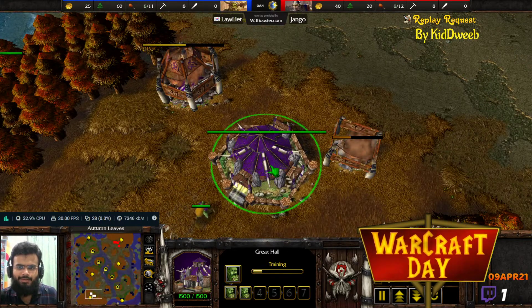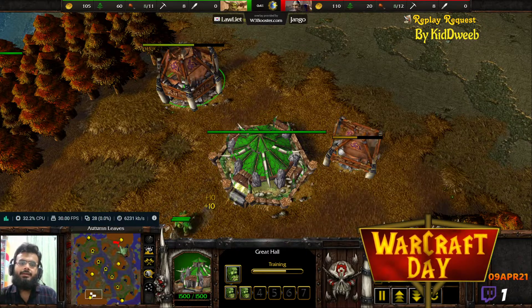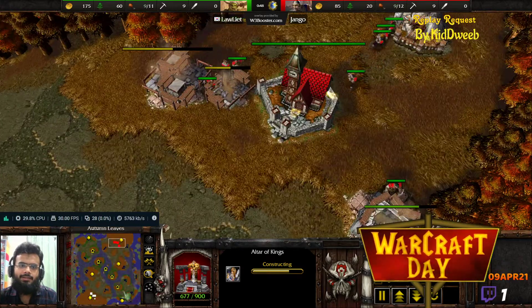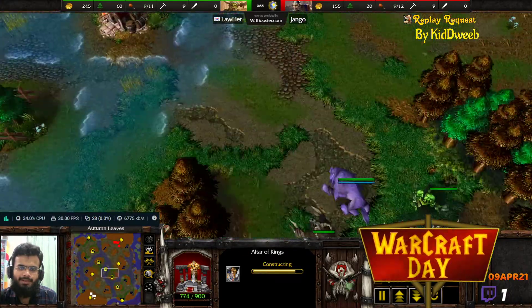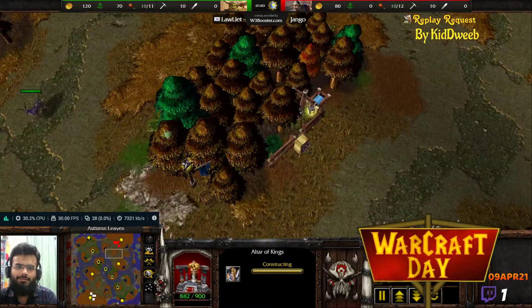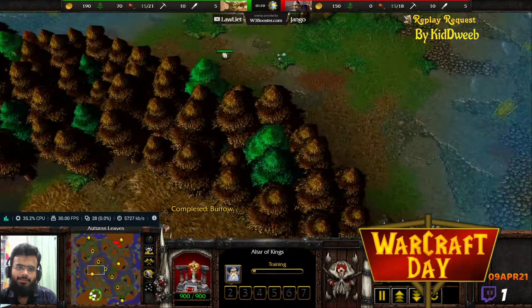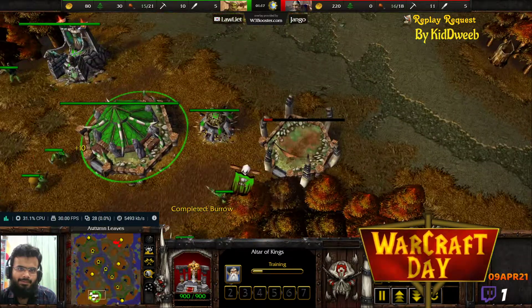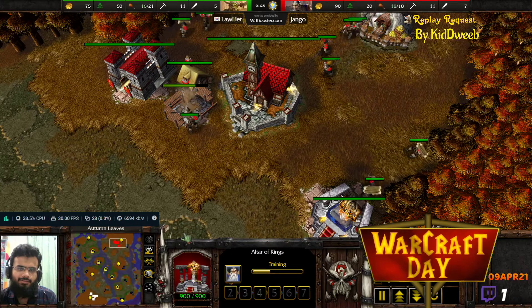We got Laliar spawning over here at the bottom left as the green orc player — once I shift my color filters off. He will face against Jango who is spawning as the blue human on the top right. It's going to be human versus orc on Autumn Leaves, a relatively newer map with a really calming feel. I really love the Lordaeron Fall tile set. Hero picks are Farseer for Laliar and Archmage for Jango.